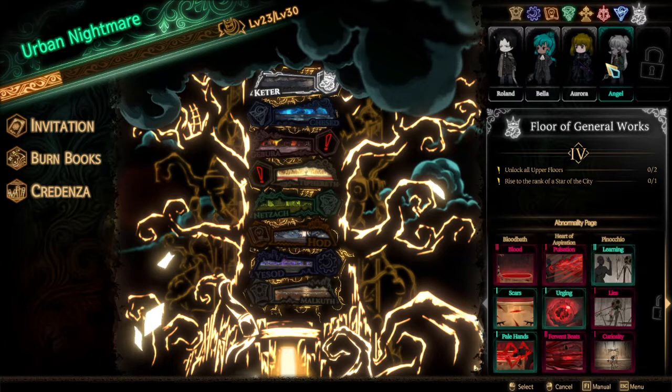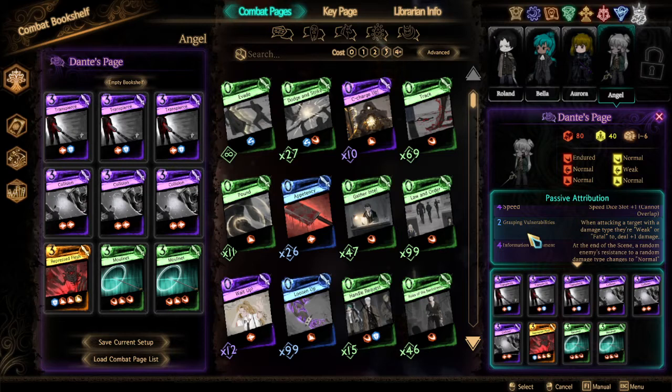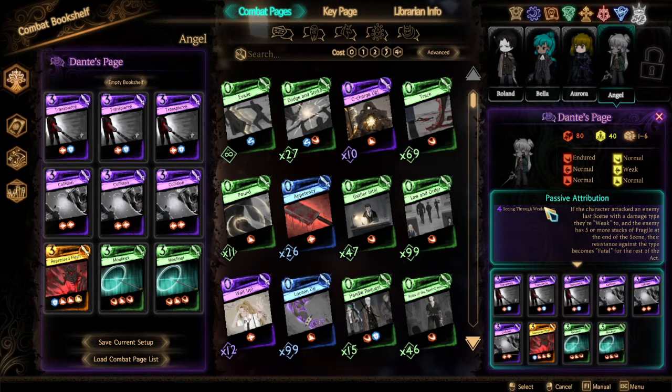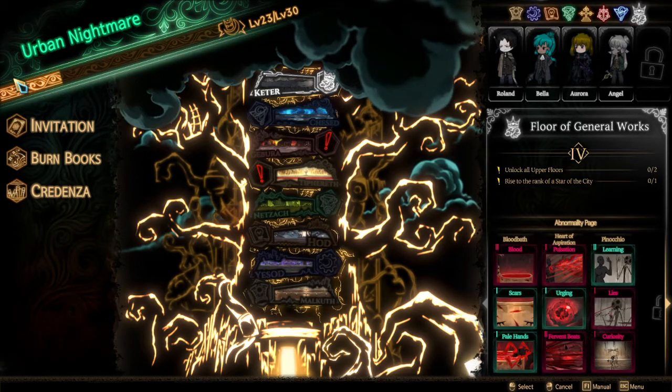I haven't talked about Dante's page, because Dante's page is not that overwhelming. It has Speed, which is plus one die slot. Grasping Vulnerabilities just deals one more damage against a weakness. Then there's a passive that at the end of the scene negates a resistance, but not necessarily — it might also just do nothing. And then there's this, which is five fragile based: they can make a weak type fatal for the rest of the scene, but this requires you to have five stacks of fragile, so I'm not usually keen on that. Anyway, those are those two pages.